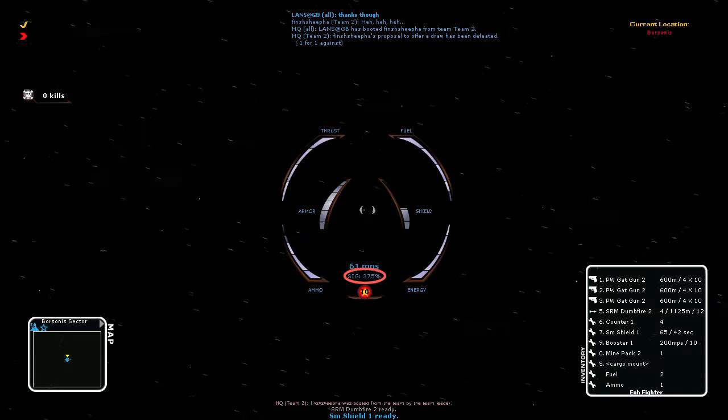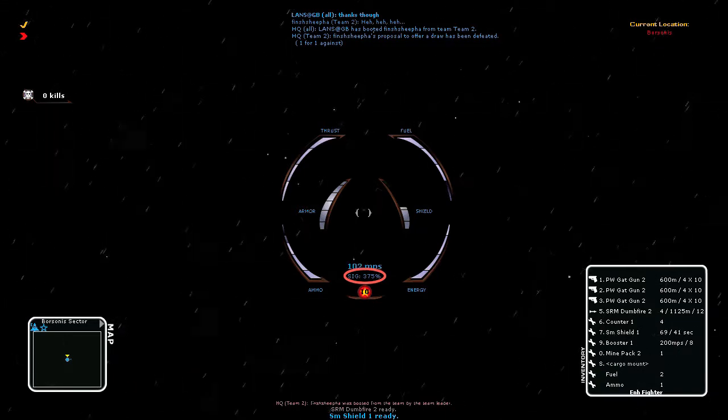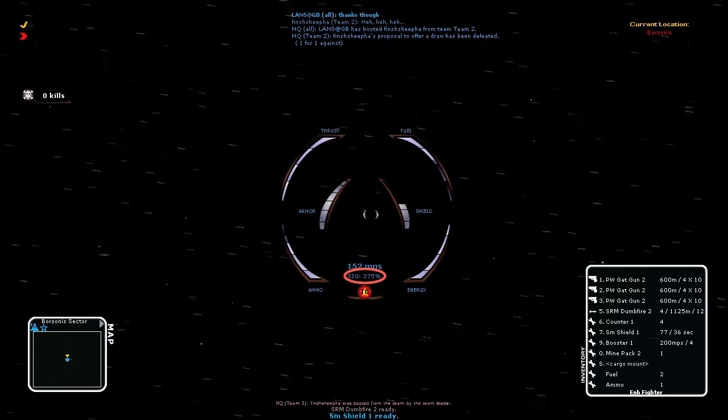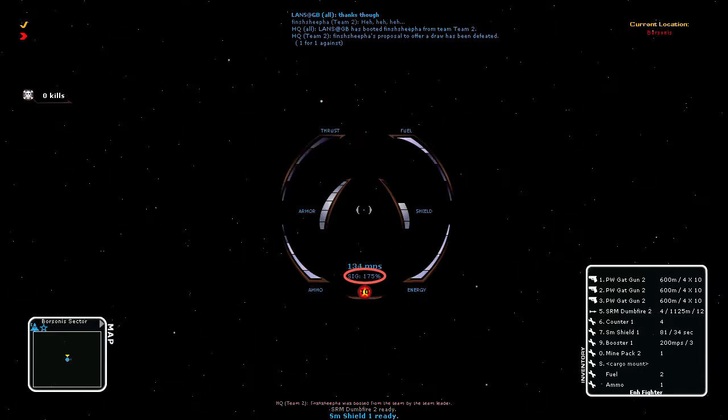Boosting also increases my signature. If I want to fly somewhere without being noticed by the enemy, I will dismount my shields and missiles and fly there without boosting or firing my guns.